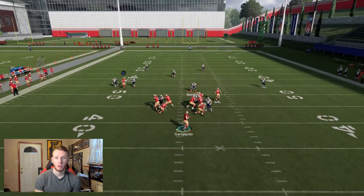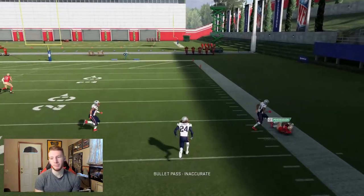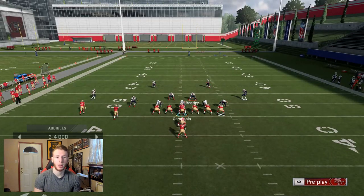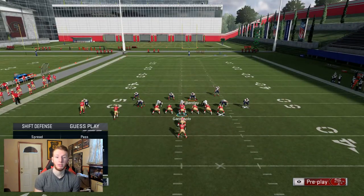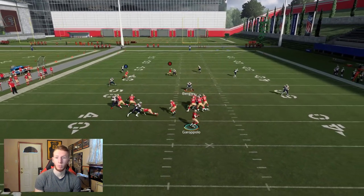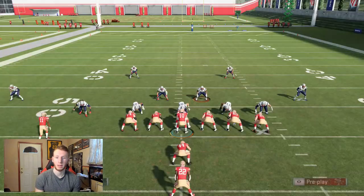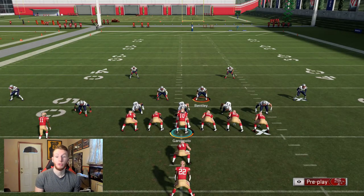They're in Tampa 2 and the crosser gets wide open. Now going to cover 3 — it still gets open. It got over the cloud flats from cover 2. Now in cover 3 with press on the right side, even with Stefan Gilmore — probably the best zone corner in the game — you can still fit this in. I like to low pass it to help fit balls into tighter spaces. Wide open again.